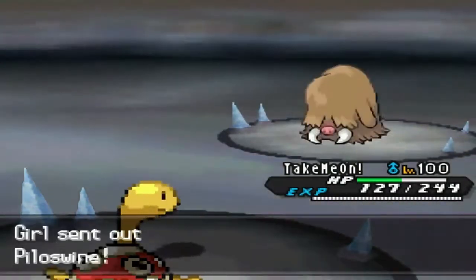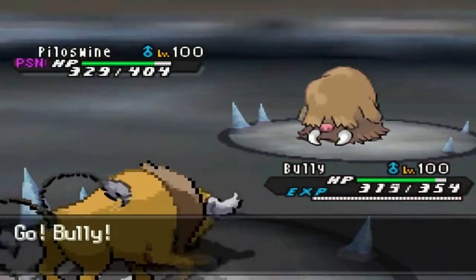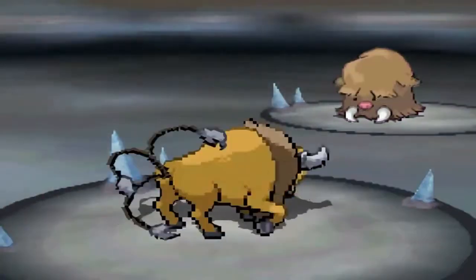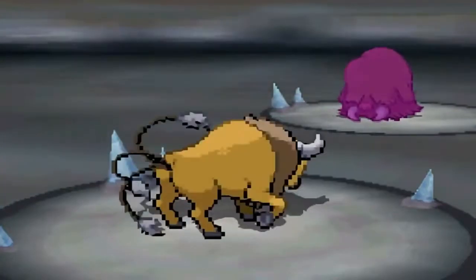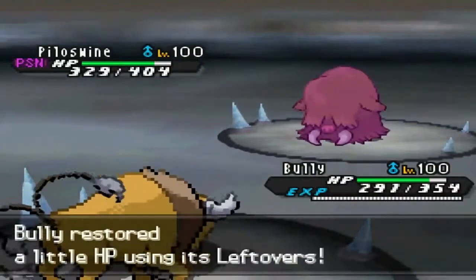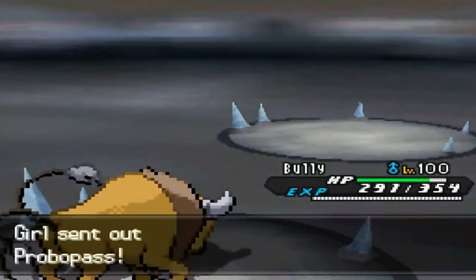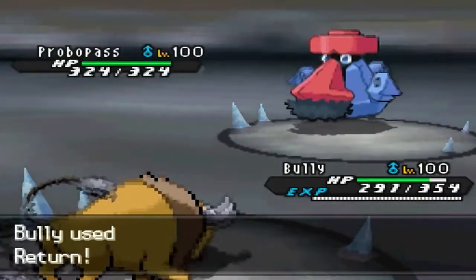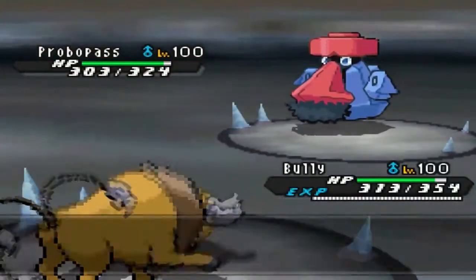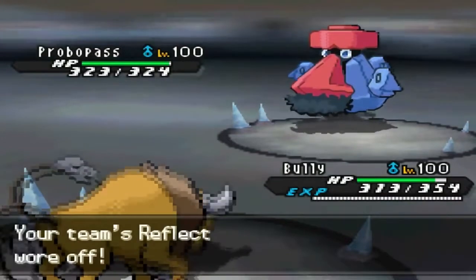He brings in Piloswine. I don't want to take Icicle Spear with no Intimidate and low defense from Power Trick, so I switch back to Tauros for Intimidate. He goes for Icicle Spear and gets five hits again. His poison is ticking and he switches into Probopass. I go for Return to get some damage in, then I need to switch next turn since Leftovers will bring Probopass back to Sturdy range.